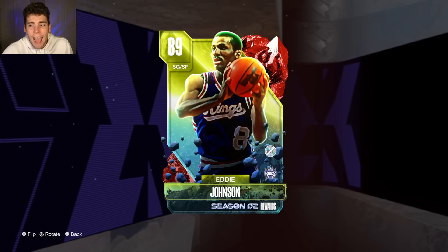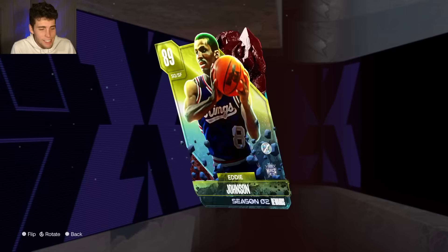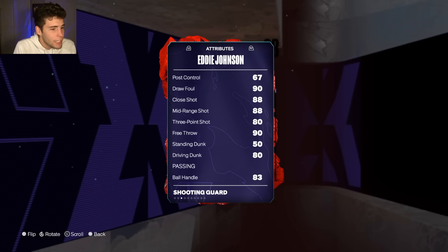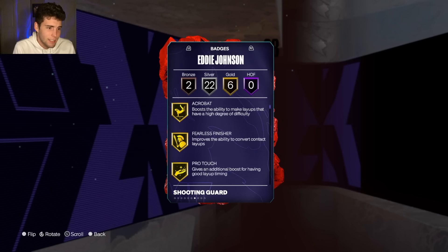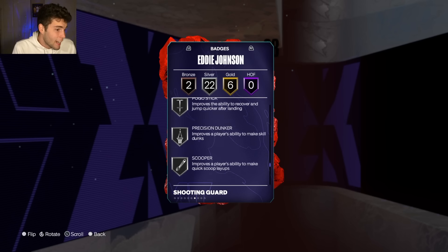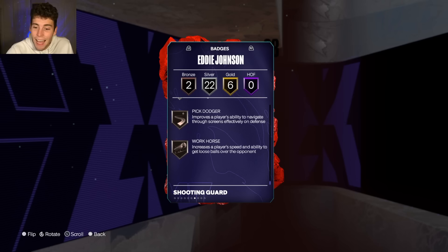Eddie Johnson is the Clutch Time Offline 50-win reward — 6'7" with a 67 wingspan. He has an 80 driving dunk, decent perimeter defense, not great interior, decent speed and lateral quickness. Badge-wise he's fine. He has the Jared Allen base and good hot spots, but there's nothing about this card that's next-level. He's mediocre overall.